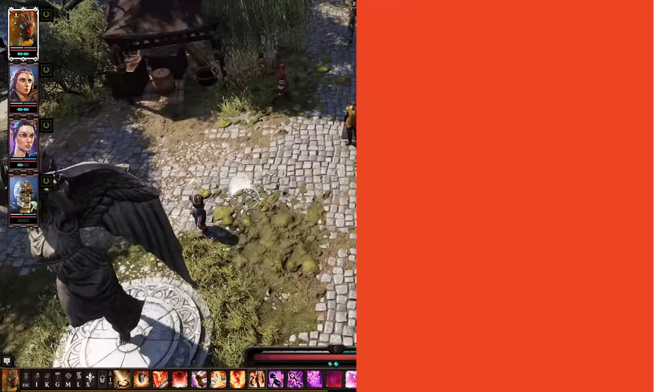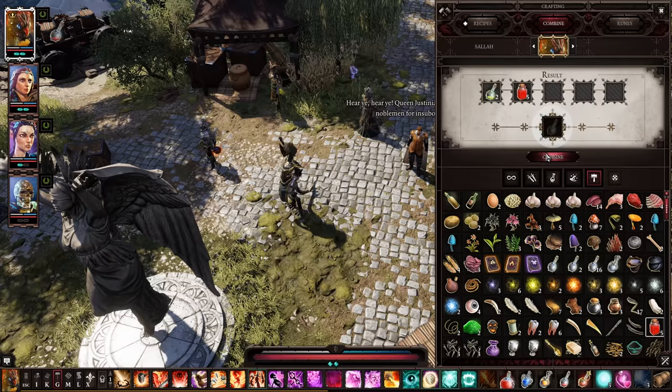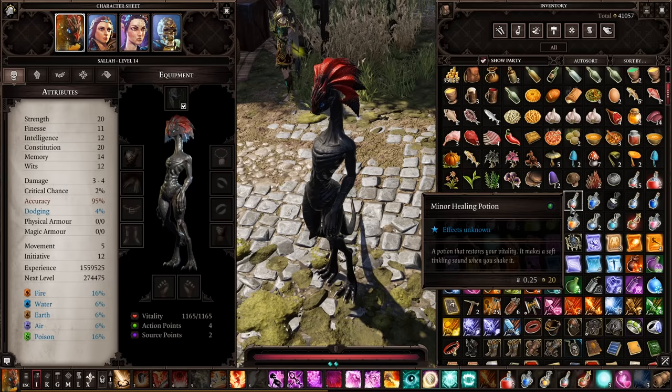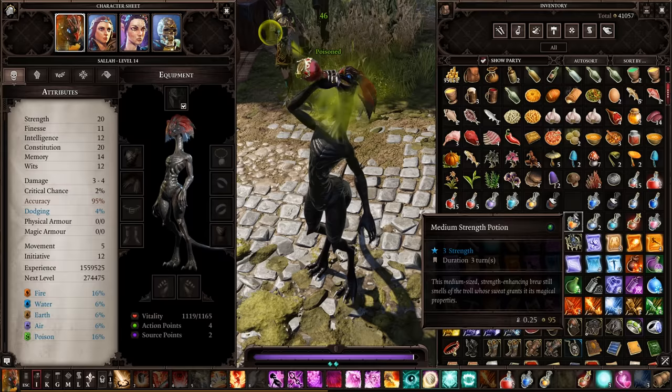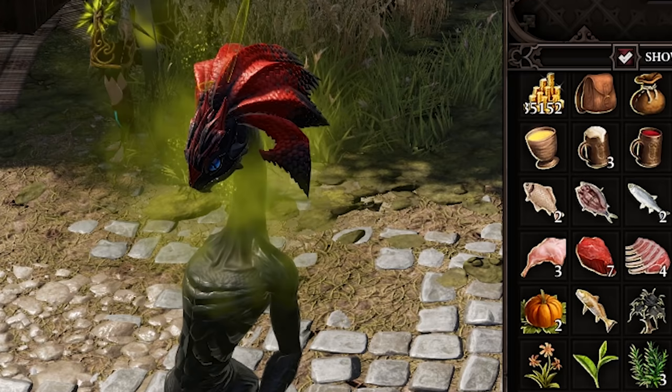And speaking of potions, here's a neat trick you can do to fool your co-op partner. If you have some red dye, you can pour it into a poison flask — remember which one is which — because it will turn into a, ahem, healing potion. The next time your co-op partner is in need of an HP top-up, generously offer them this potion, and laugh with evil glee as the poison courses through them and they have no idea why.